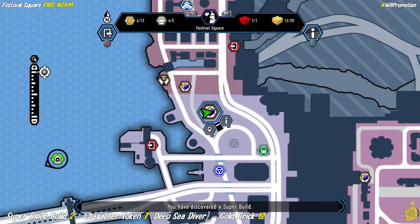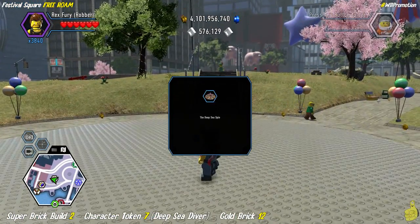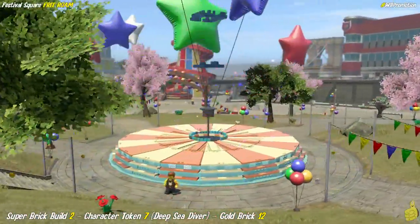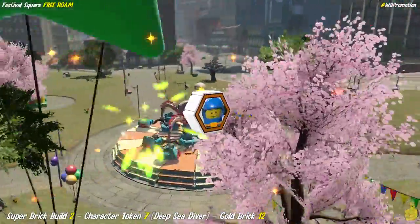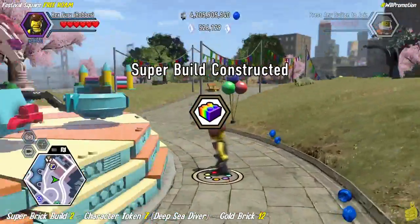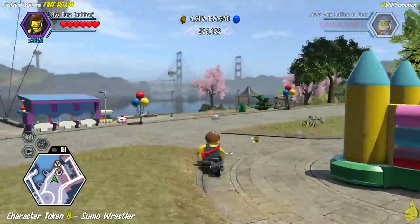Remember that super brick build? There's actually another one — there are two super brick builds, so don't get confused when looking for that final balloon. This one is the deep sea spin, and it's actually part of our area here. We build it up and — I don't know about you but that looks like a stomach ache to me, I would get sick. The deep sea diver character token is unlocked for building that, and we also get a gold brick.